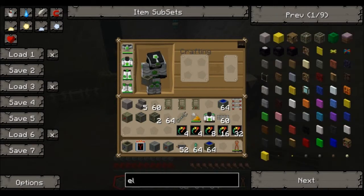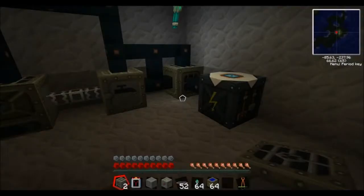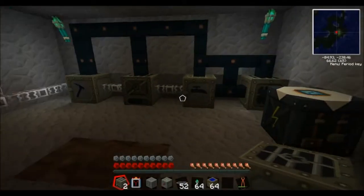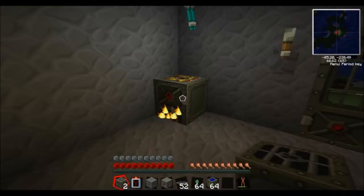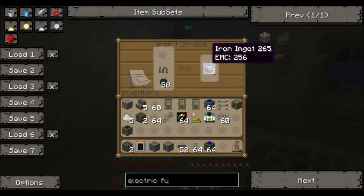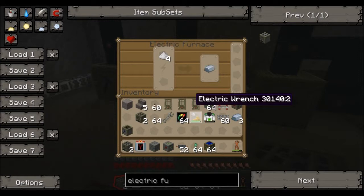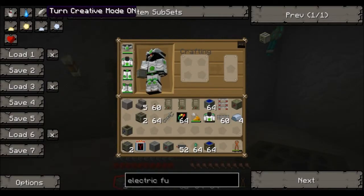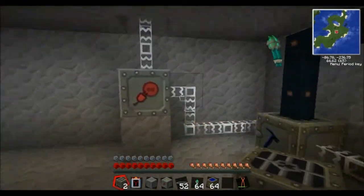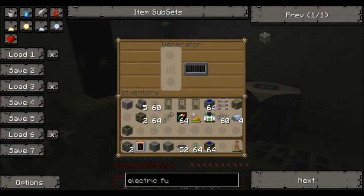So these electric furnaces are much faster than the iron furnace. I've got one right here. Let me just show you the difference — we're gonna put this dust in here. Now it's electric so it doesn't run on coal. See how much quicker that was? But we've obviously run out of power because it is night time. Set time to noon and then our power will be running back on, because this MFSU is translating all the power to certain machines.